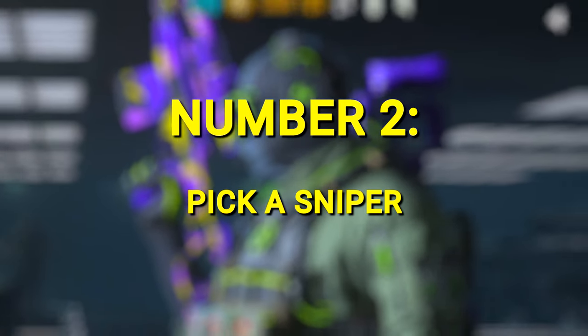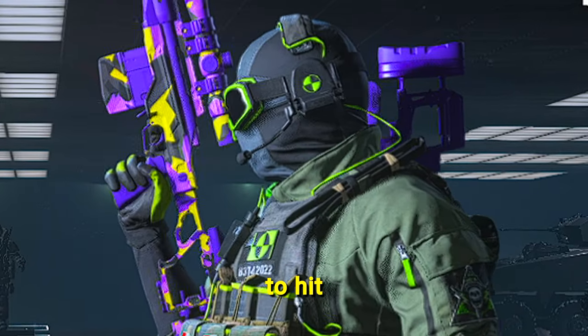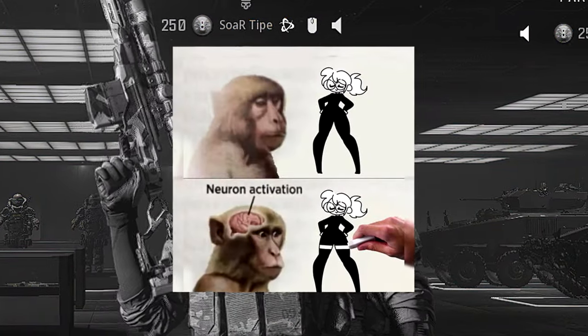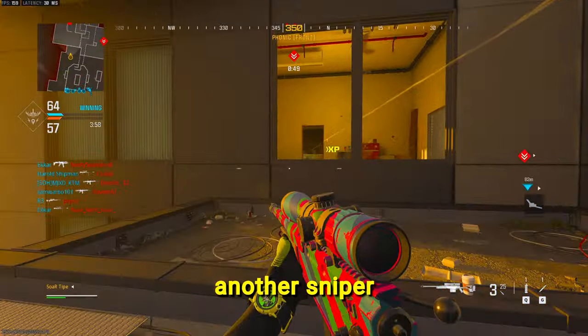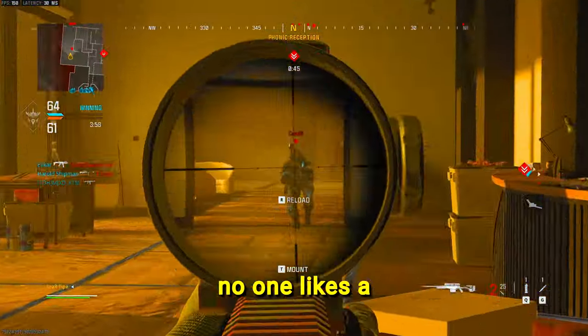Number 2: Pick a sniper. I always use Overkill so I can equip two at the same time. This will make you able to hit massive clips for maximum neuron activation. If you face off another sniper, it's a gentleman's agreement to battle it out as snipers. No one likes a pistol whipper.